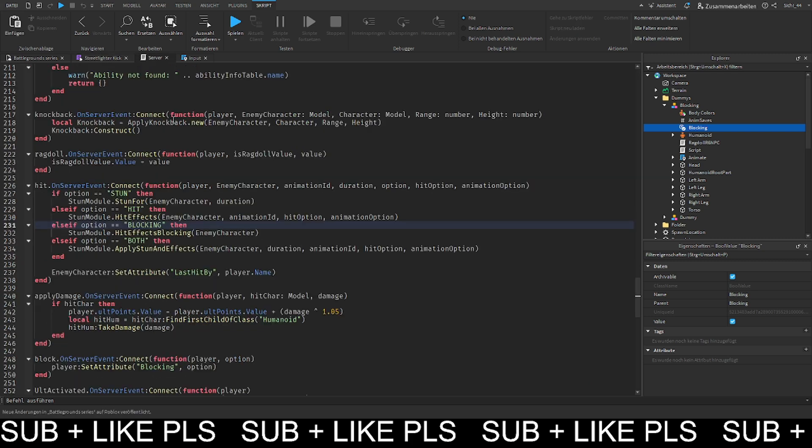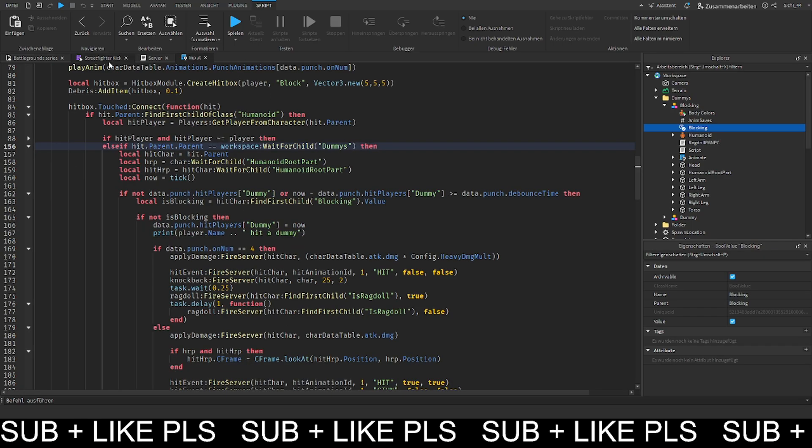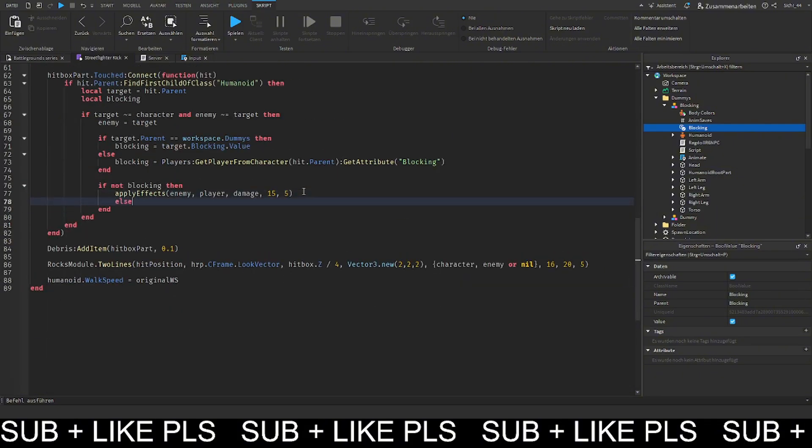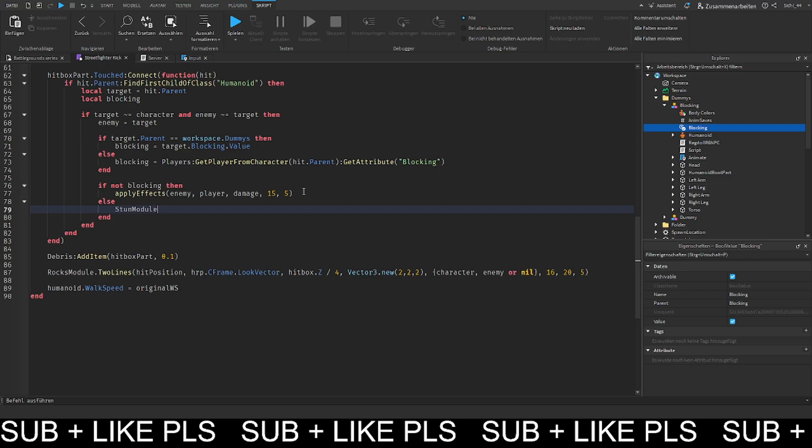Alternatively, we could also apply the blocking effects in the stun module. So we can put an else in there, and in stun module dot hit effects blocking, then we just put the enemy character in there.